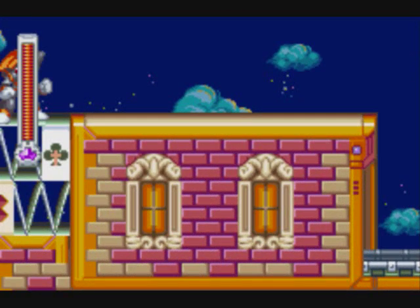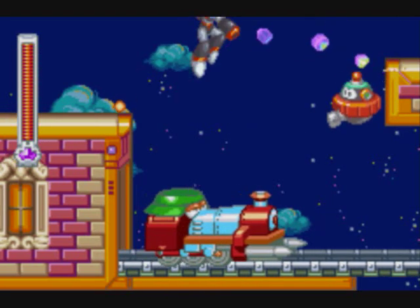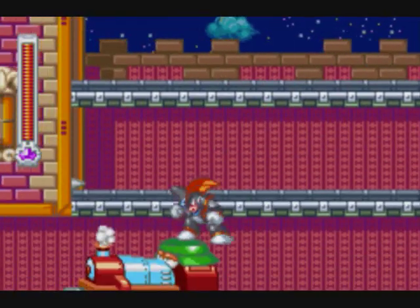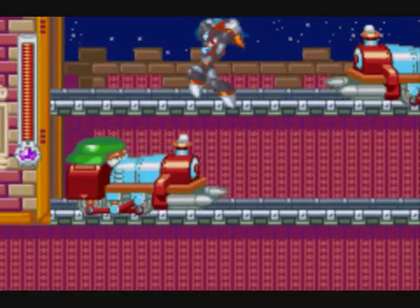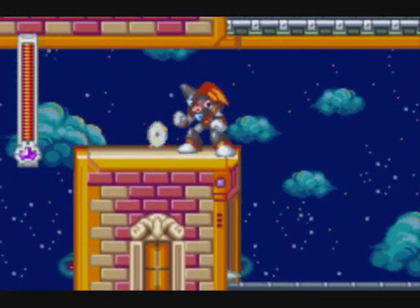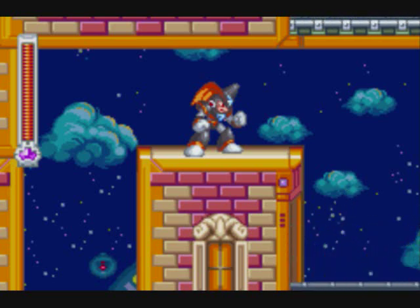Here in the Magic Man stage, in this room absolutely packed with trains, we'll find disc number 30 — our final stop for this video. I'm fairly certain that Bass's double jump abilities as well as aiming capabilities are pretty much essential for this one. Actually, it's easier to just fly up here with the Treble Boost, but it's possible without it.